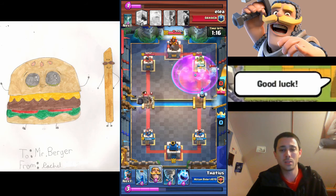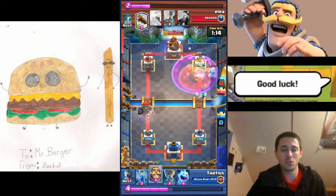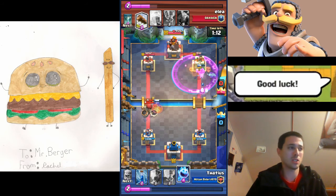If they put their golem in the right lane and you put all your stuff in the left lane, you're keeping the pressure up — they won't have a chance to support that golem.